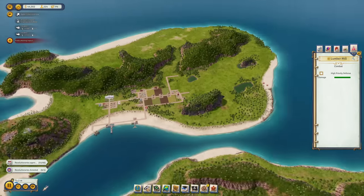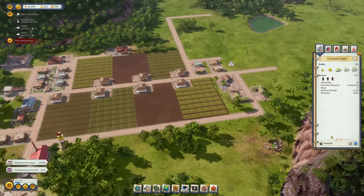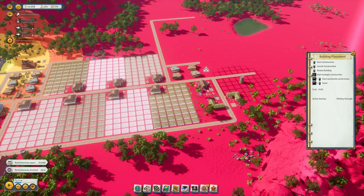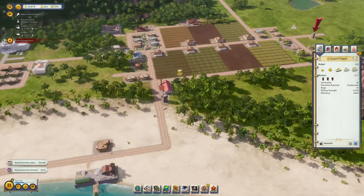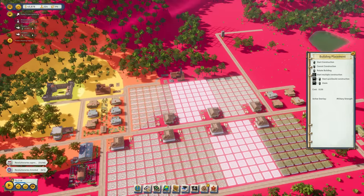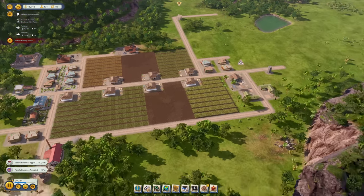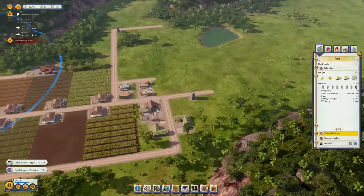The sawmill is under attack, so my fort soldiers should do the trick. I'll move one guard tower up there as well. Now I don't need to move them around as often — one guard tower covers the southern side, one covers the northern side, and my soldiers handle the rest.